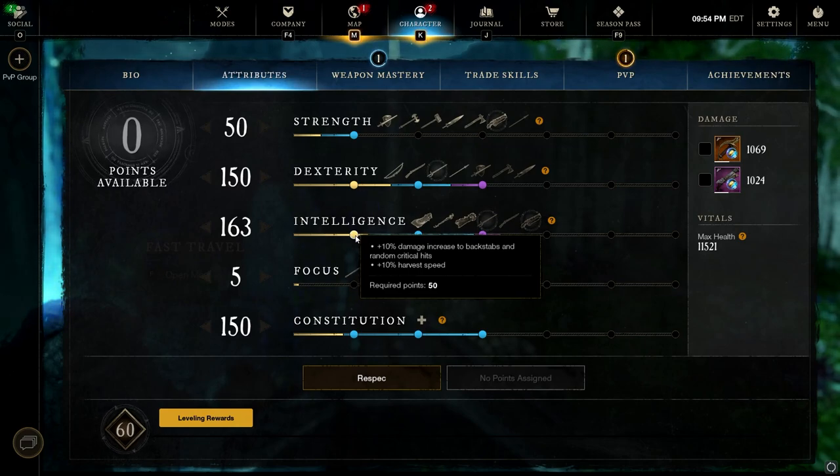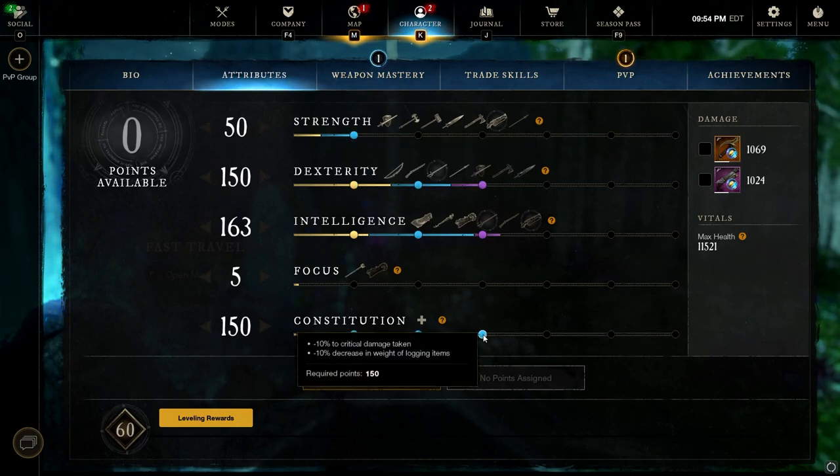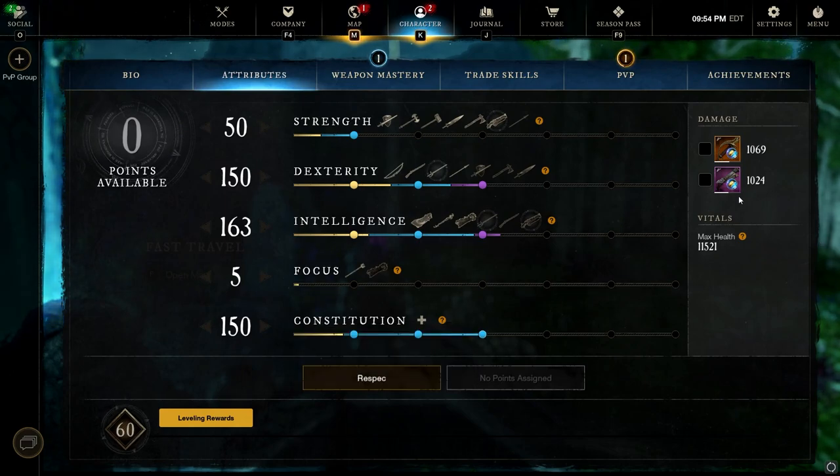Intelligence — we've got 163 Intel, and any extra points you have I would recommend putting into Intelligence too. The big jump point is that 15% increase to elemental damage. This is big for the Rapier and the Blunderbuss, because both of them are converting a portion of their damage into elemental damage for this build. On top of it, we also get that 10% backstab and random critical hit damage, which is going to be really nice for Rapier, seeing as it's already a fairly high critical damage weapon. And last but not least, 150 Constitution — 150 is kind of the sweet spot for PvP in Light Armor. We get some pretty decent damage on the Rapier, and the Blunderbuss is still hitting pretty hard with this build too.